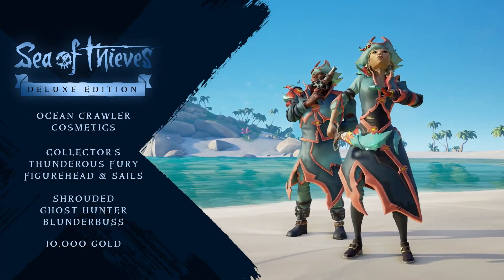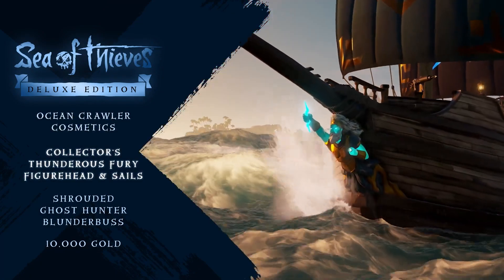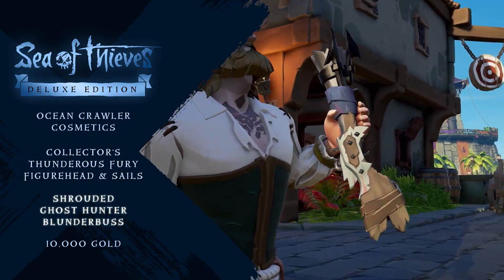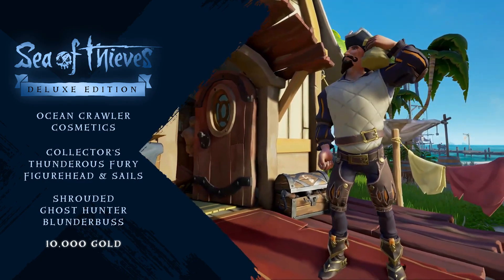The Deluxe Edition includes a selection of stunning Ocean Crawler cosmetics, the Collector's Thunderous Fury figurehead and sails, and the Shrouded Ghost Hunter Blunderbuss. You'll also get 10,000 Gold Coins to splash out in the Outpost stores.